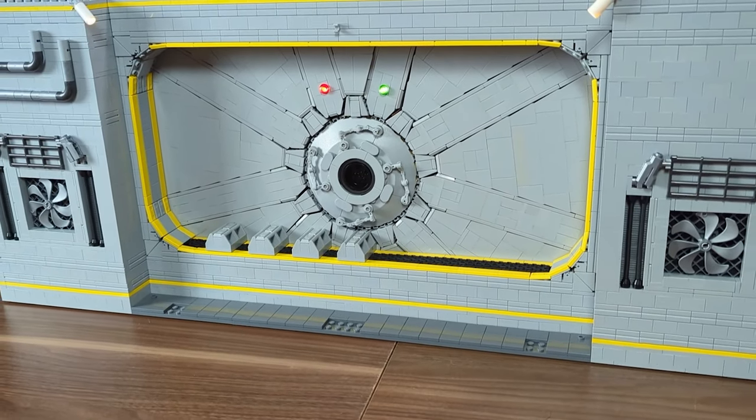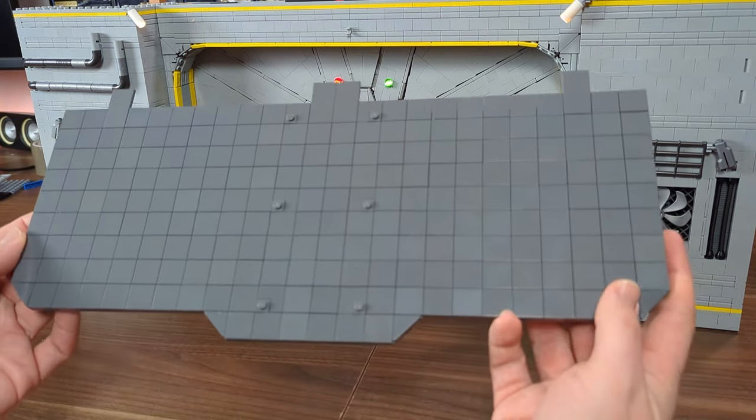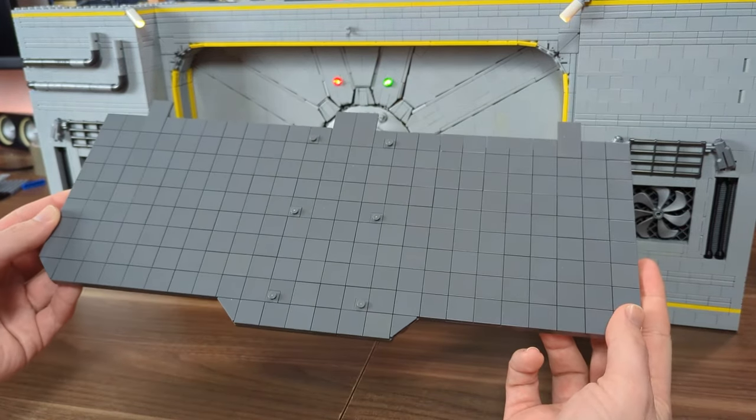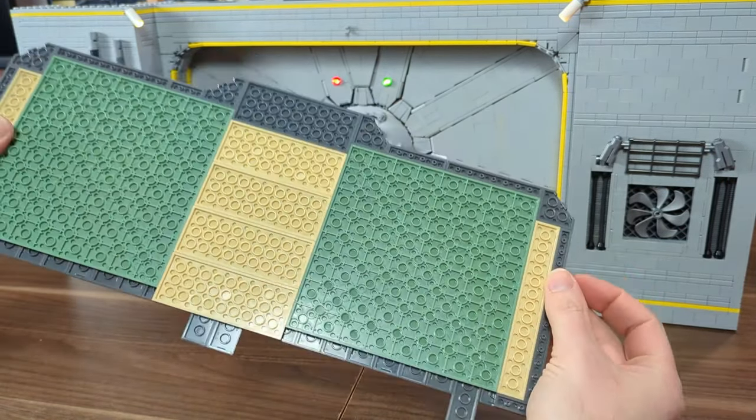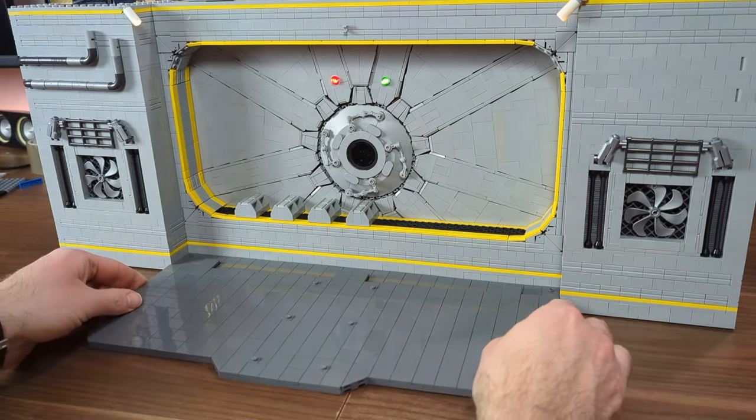The next step was making a part of the floor that will hold the catwalk leading to the door — a simple yet slightly irregular tile-covered floor piece that will serve as a small extension of the part I already made previously.